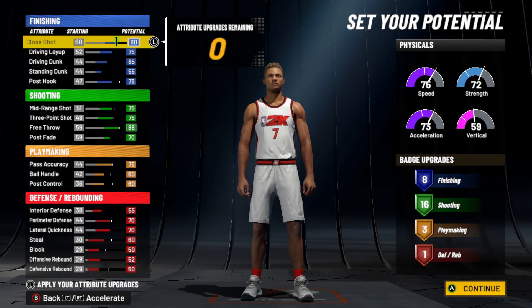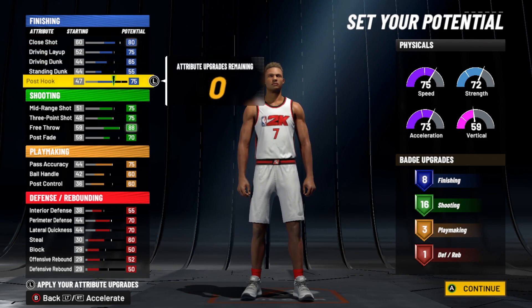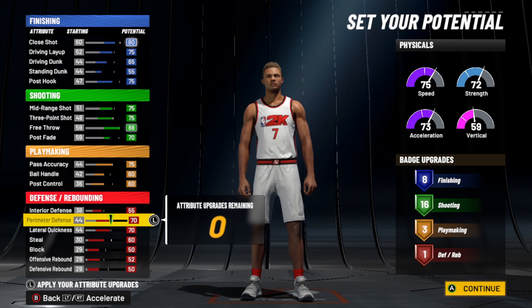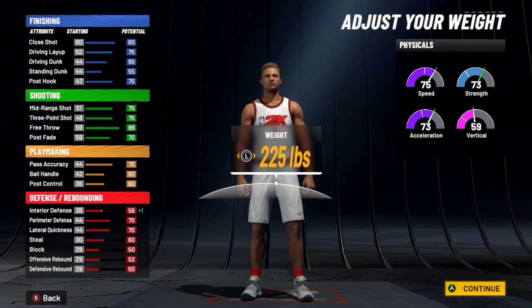Our player's name is Kevin Jamal. He's 6'7. These are his ratings on the left side of the screen — his caps would be at 8 finishing badges, 16 shooting, 3 playmaking, and 1 defense. Even though he's 6'7, I'm expecting him to be really good defensively. He's going to be 6'7, 225 pounds, so his interior defense does get a boost.